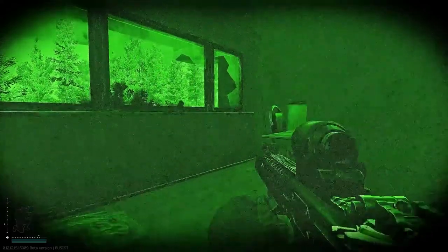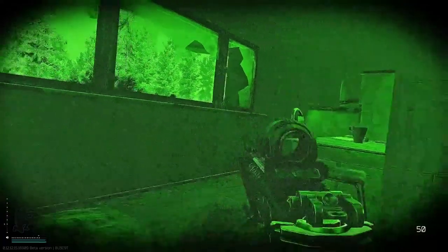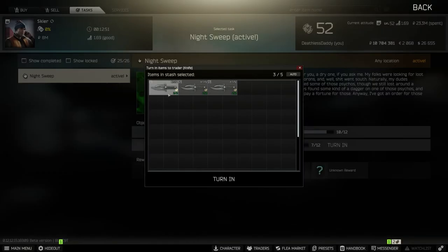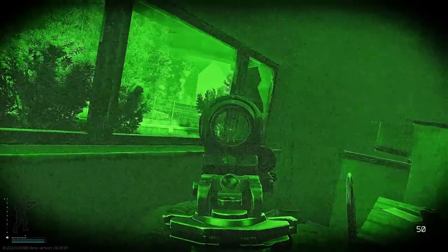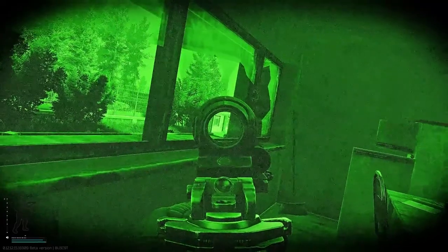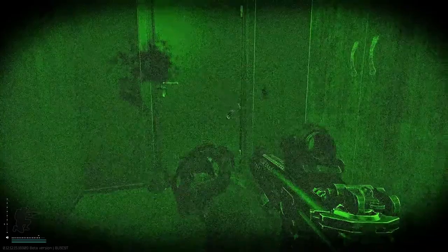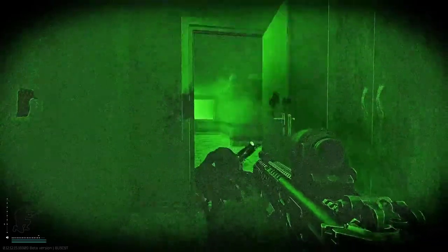In this video we're going to have a look at how to farm cultists in general, or how to complete the quest Night Sweep for Skier, where you have to find 12 in-raid cultist knives and hand them in. We're going to go to Shoreline and the Resort. You don't need any keys for it, but this is the map I found it easiest to kill the cultists consistently.